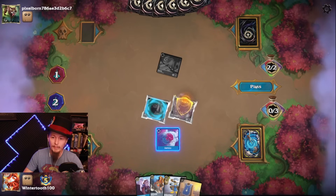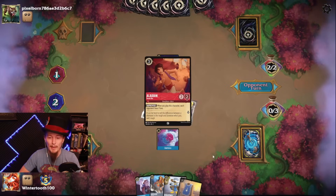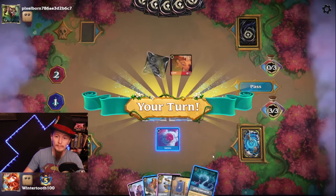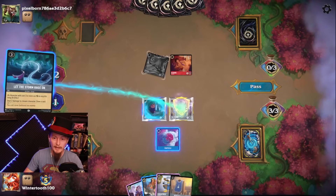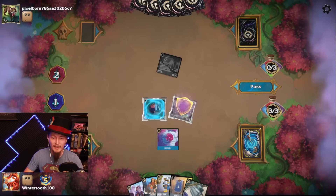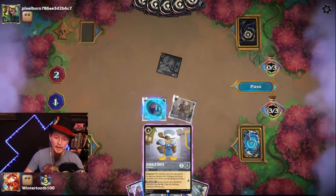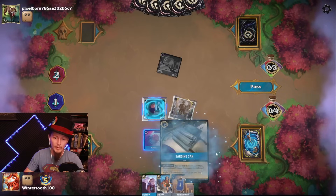Opponent just showed us that they're running Crab. Ideally, we're going to get the Tavern down before they can deal with the Prince. Street Rat — Prince can sing this, so we're going to do that. Sing, defeat the Street Rat — there's the Sardine Can! He just has more toughness, lasts so much longer, and he's a lot harder to attack into. I think we do it.